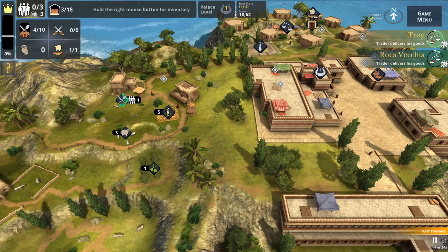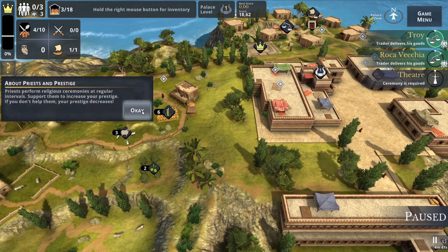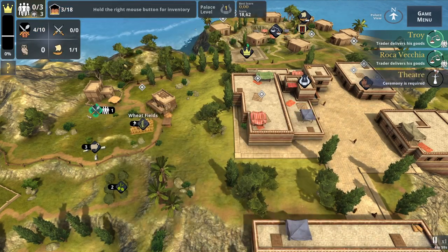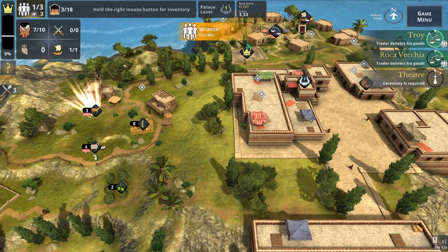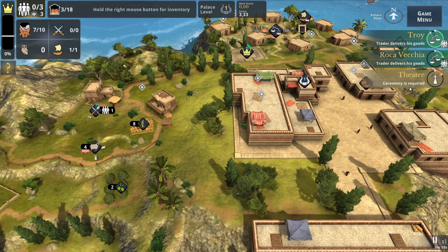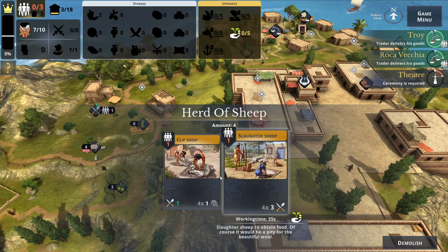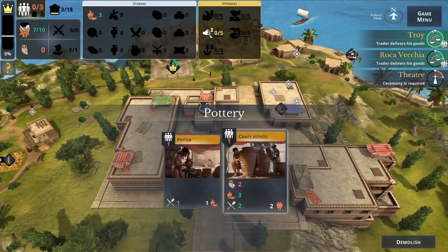The problem with trade is it takes a really long time for workers to finish, so you might not be able to get as much food as other things. The theater wants ten food, which is a problem because we only have a maximum of ten storage. Let me milk the goats again to get to exactly ten, and then we could do the sheep for wool or food.